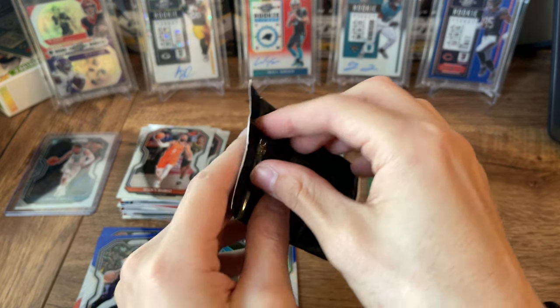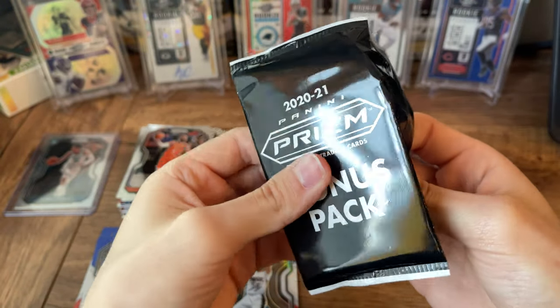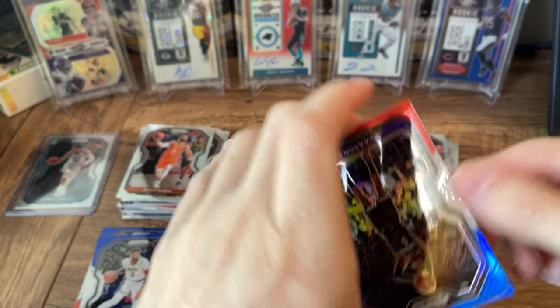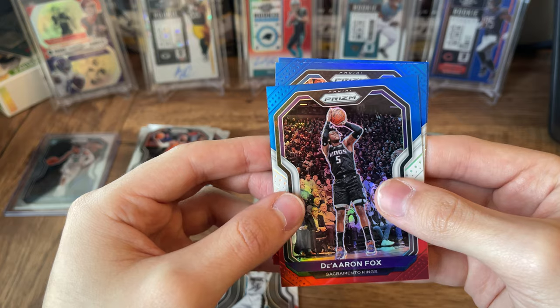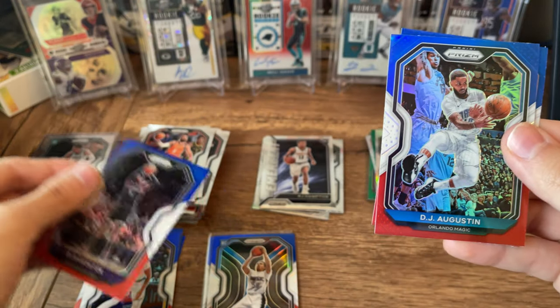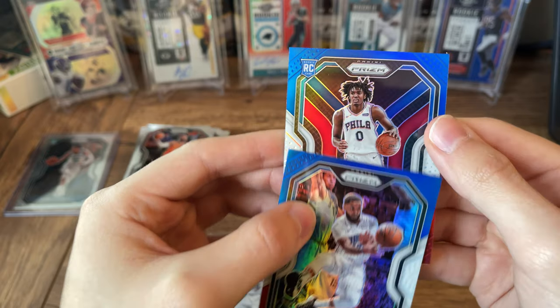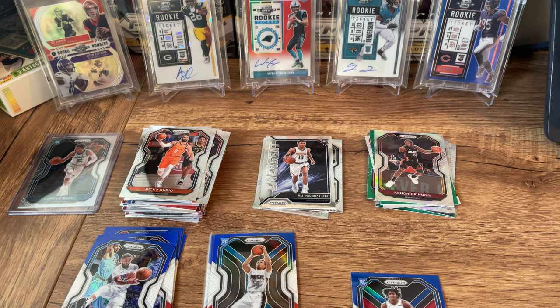Ricky Rubio behind that. And then we still do have our red, white, and blue pack. De'Aaron Fox on the front there — hopefully one of his teammates back here. DJ Augustine. And we do have a rookie in the back: Tyrese Maxey. That's a pretty good one, especially with the red, white, and blue color match. I will definitely take that.